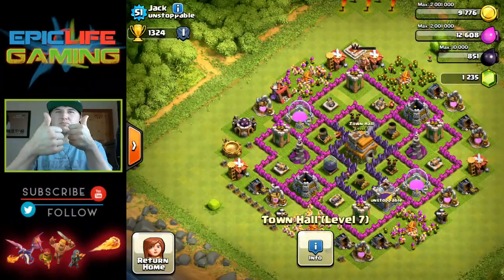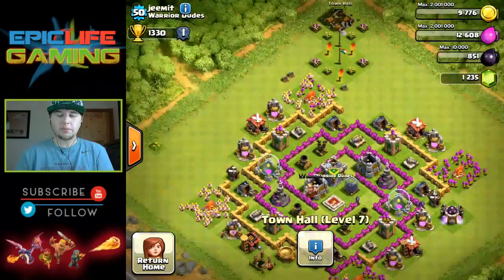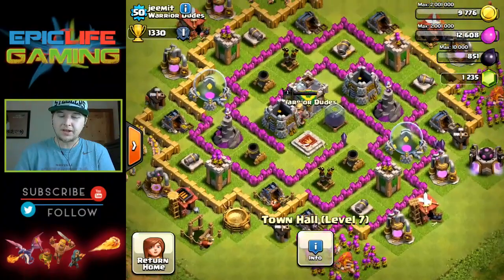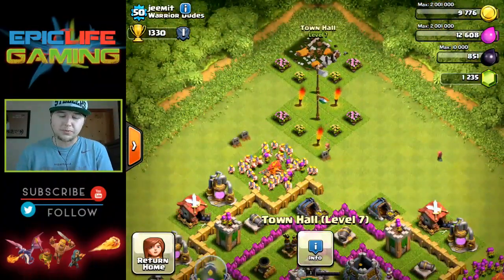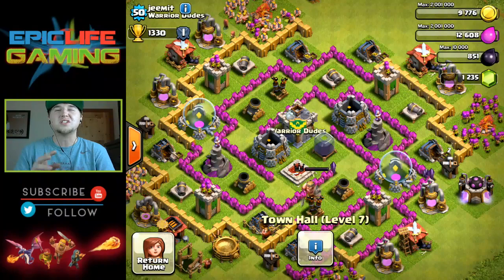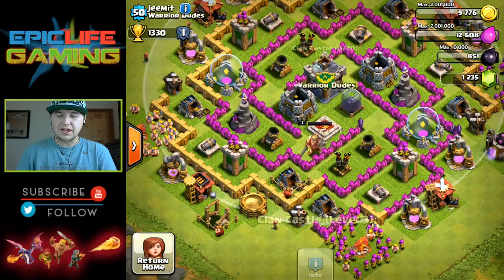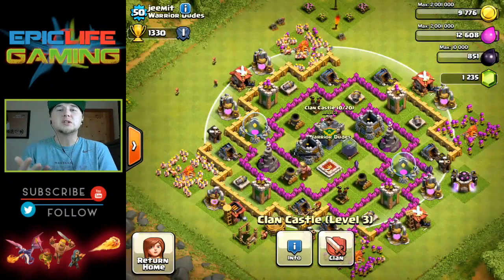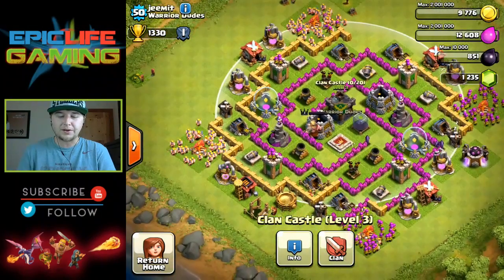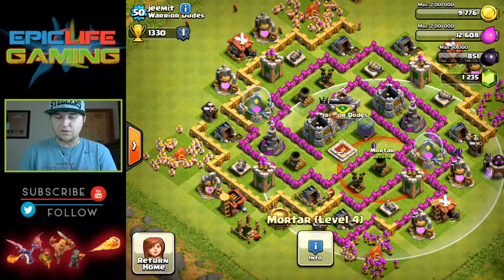Now we have Jim from the clan Warrior Dudes. He's a Town Hall 7 farming base, so we're getting a different style. He has his town hall already taken out, which is exactly what he wants — people to take his town hall and trophies but not his loot. He has his clan castle in the middle, which is very beneficial. Instead of having your town hall in the middle, he has his clan castle, which helps defend his base a little better — town hall doesn't do much besides take damage.